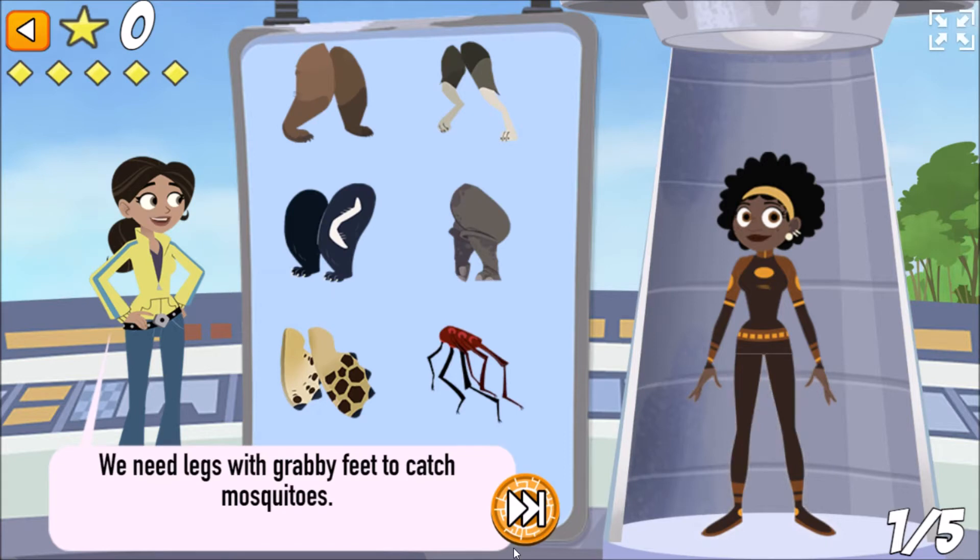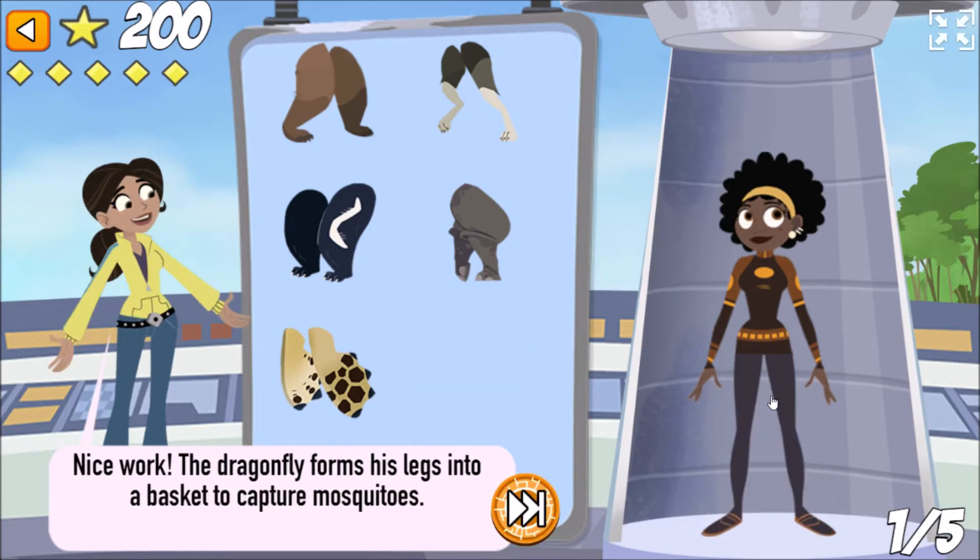We need legs with grabby feet to catch mosquitoes. Nice work! The dragonfly forms his legs into a basket to capture mosquitoes.